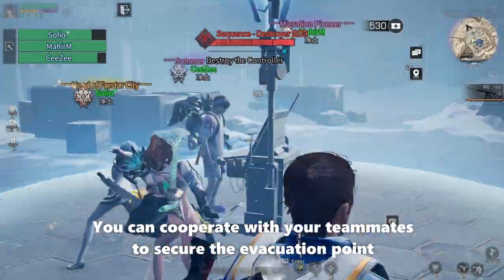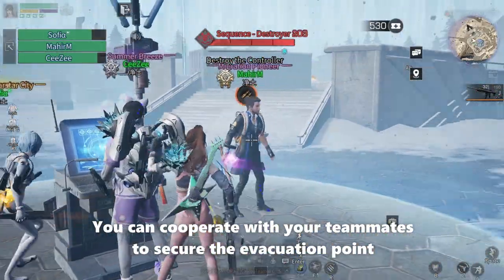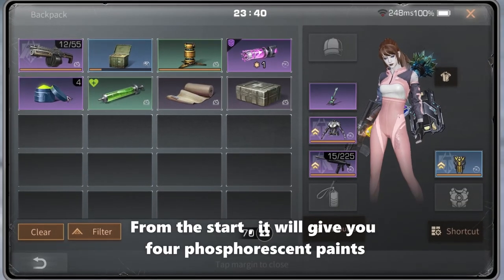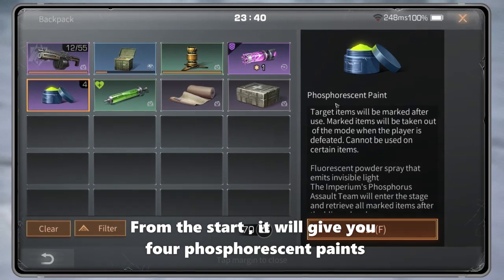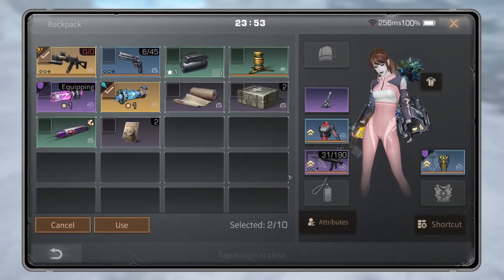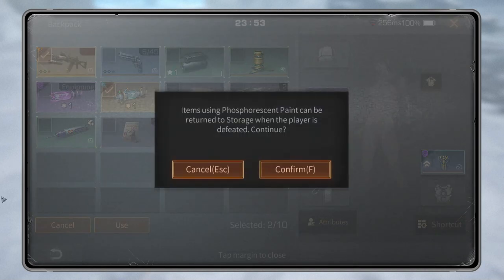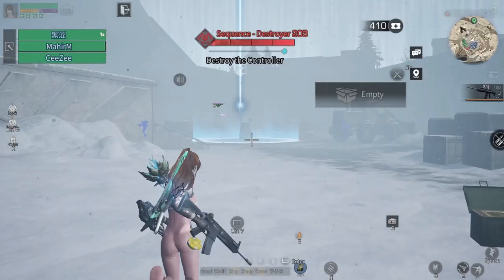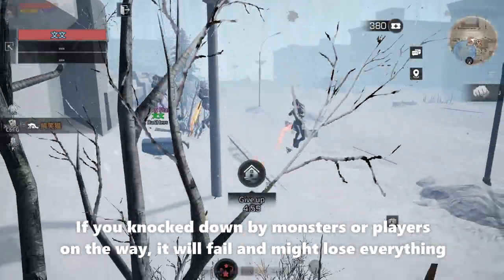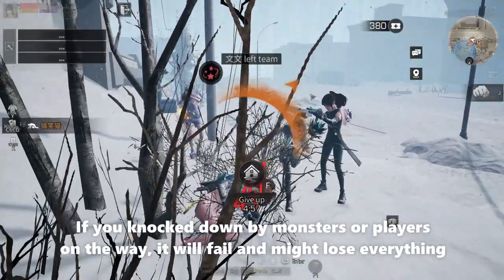In the end, if you evacuate successfully through the evacuation point, you win. You can cooperate with your teammates to secure the evacuation point. From the start it will give you four postpones, and by using it you can send out high value items first when you are defeated. If you're knocked down by monsters or players on the way, it will fail and you might lose everything.